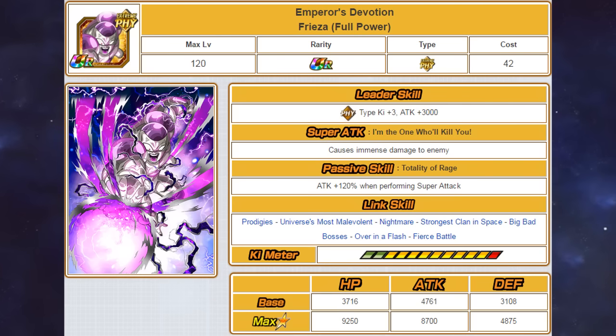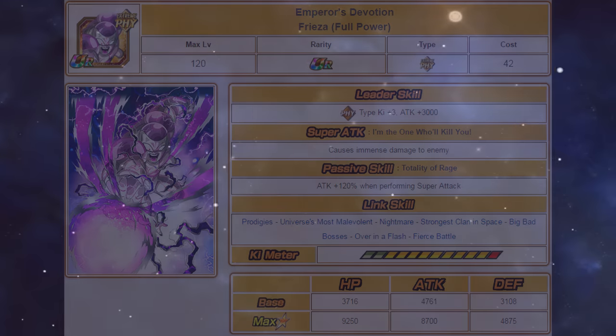But now that the Extreme Physical lead is out and it just so happens to be Cooler, he is now relevant again. Which is great because he is one of the oldest units in the game, and the fact that he is now relevant again thanks to Cooler gives me hope that maybe some of the other units in this list will make a comeback.